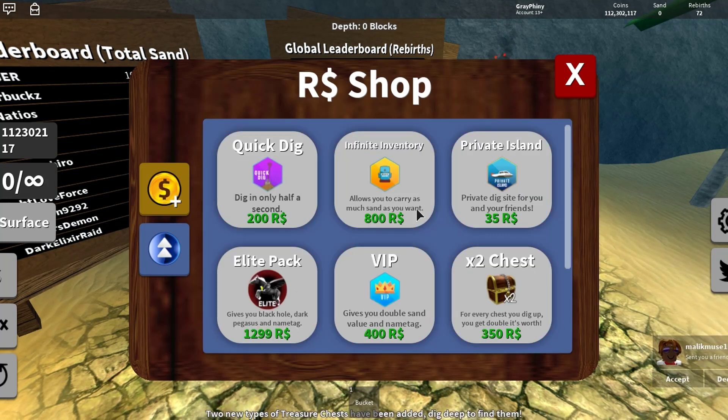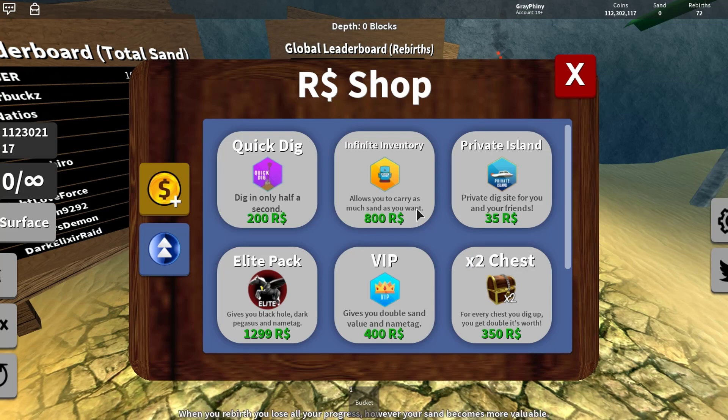What I recommend doing is going over to the upgrades and getting the infinite inventory. I know it's a lot of money, but it's going to make it so much easier because with the infinite inventory you can go AFK. So you can do this trick I'm about to show you and just go AFK — it's really awesome. But if you don't want to buy it for 800 Robux, that is totally fine, it's still going to work.